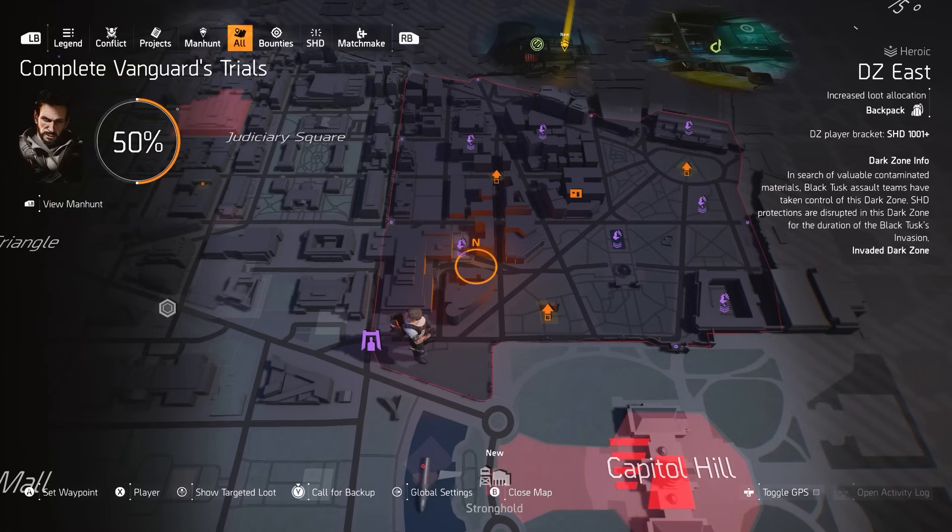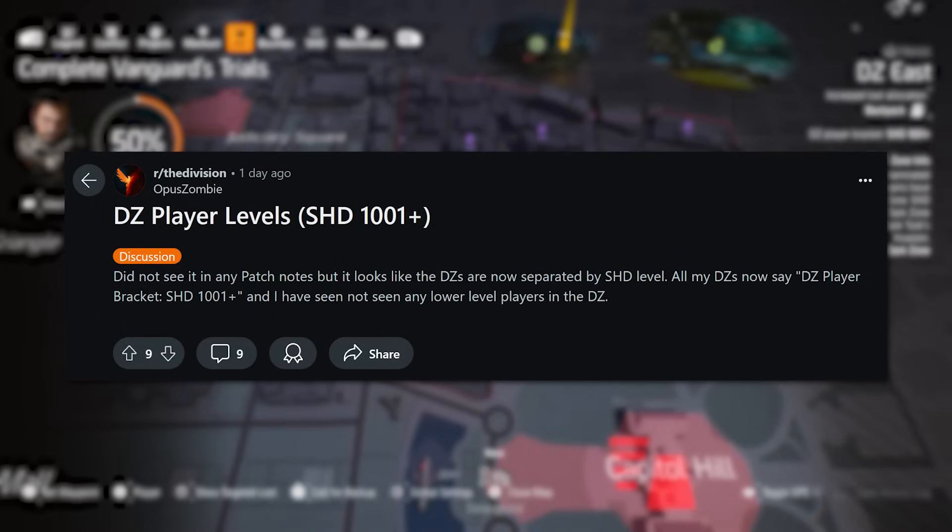What does that mean? It means that you can only match with other players in Dark Zones that match your same shade-level bracket. I'm in the one that is 1,001+, which seems to be the highest tier. Obviously that's because past shade-level 1,000 you no longer earn stats that are going to improve your build beyond a little bit of incremental health until you reach 2,000. So I'm not aware of what the lower tiers might be or how many brackets there are from level 0 to 1,000. If you're within those brackets and can check it on your account, I would love if you'd comment down below. But this is pretty darn cool. I want to give credit where it's due — I saw it posted on Reddit yesterday from user OpusZombie, so shout-out to them.